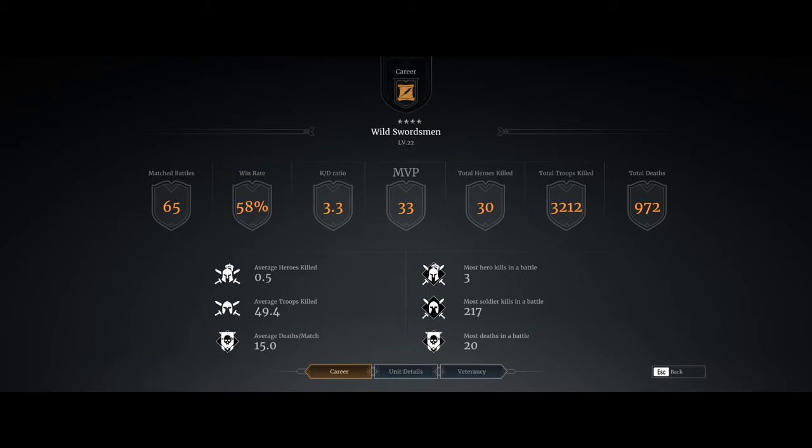You'll notice it says 'Wild Swordsman' — that's the title for the bottom line. I took this screenshot after I switched my line over, but all 65 battles here are top line only. In those 65 fights, the claymores were MVP 33 times — almost 50% of the time. Their average kills are 49, so in-unit they're doing about 2 to 1, and overall 3.3 to 1. If you're getting a 2 to 1 kill ratio on your unit including serfs and gold units, that's solid.